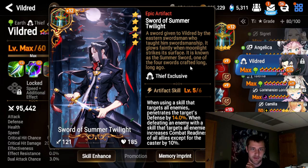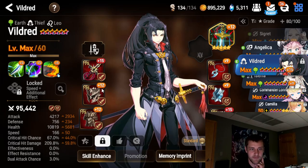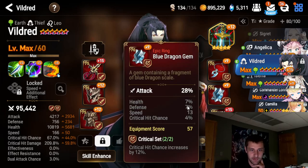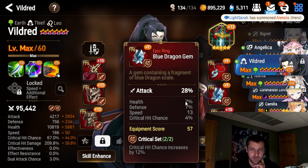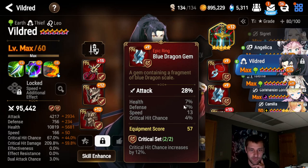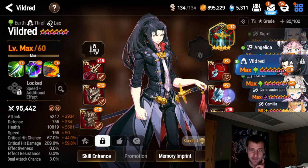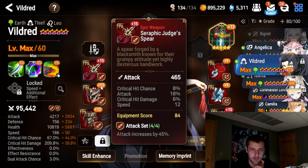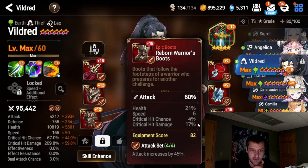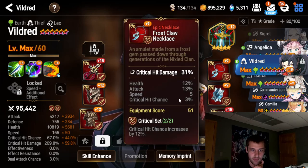Vildred is on sort of Summer Twilight - he has the free set. He needs zero effectiveness, so try not to get effectiveness on him. These pieces are not great - they're level 70. An obvious upgrade would just be getting level 85 pieces on. This one particular piece is actually fantastic because the speed is so high - it all rolled into speed in the first three rolls. The speed rolled pretty well in all the gear honestly - there's 10 here, 12 here.